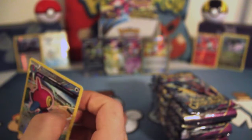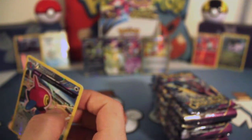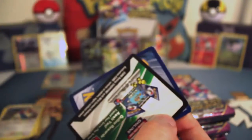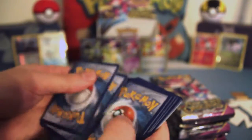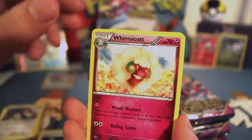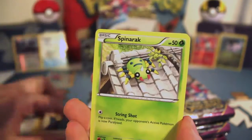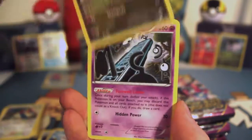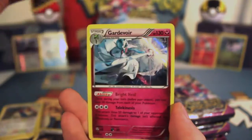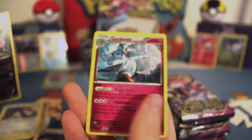Let's go ahead and sleeve that Reverse Rare. Next pack. We got Hoopa Spirit Link, Whimsicott, Energy Recycler, Spinarak, Magikarp, Goomy, Unown, Persian, Reverse Rare Goodra — very nice — and Rare Holo Gardevoir. Nice!